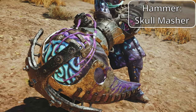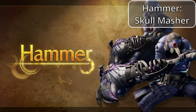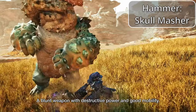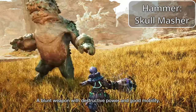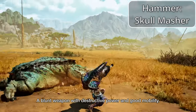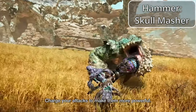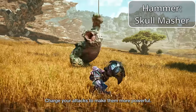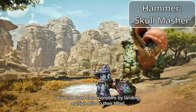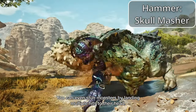The second heavy weapon is the Hammer. Hammer deals blunt damage and is typically best utilized to pulverize the monster's skull. Just like Greatsword, you can charge up attacks for more damage and more stun, but it has a bit less reach than Greatsword. The tradeoff is that Hammer has quicker movement speed when unsheathed. If you like heavy crushing combos and the ability to KO the monster, then Hammer will be the right choice for you.